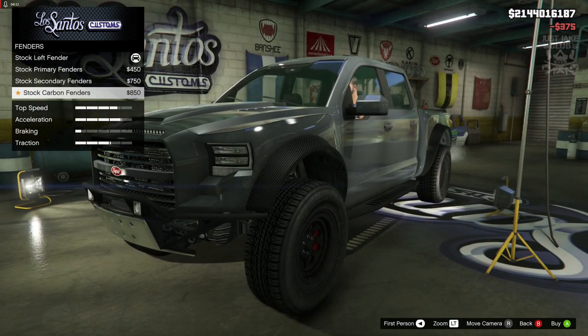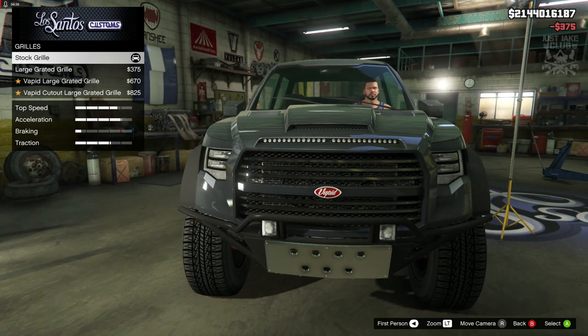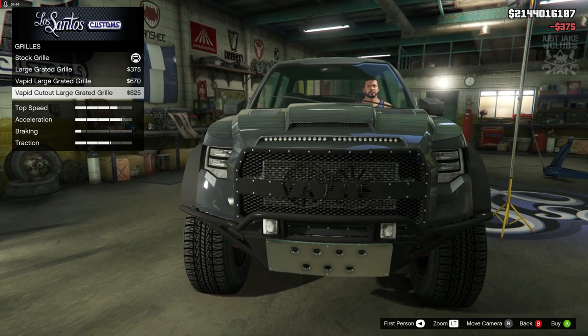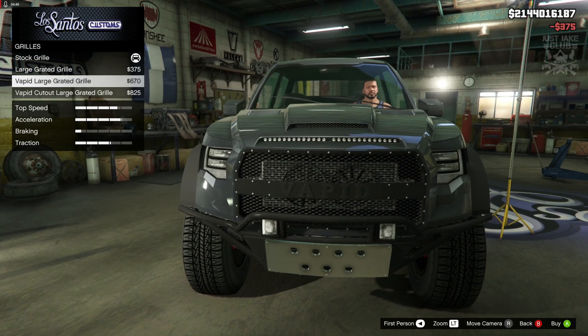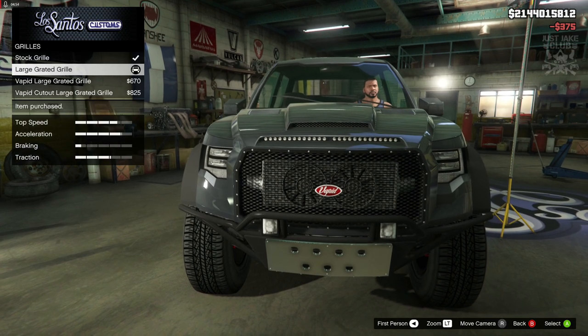For the fenders there are three different options - we can change the flares to color-coded, chrome, or carbon fiber. I'm going to leave the fenders stock. For the grill there are three additional options, which is quite nice. I like the grated grill - not sure about the second two options. I think the big Vapid banner across the front is a bit too much. I like it nice and simple.